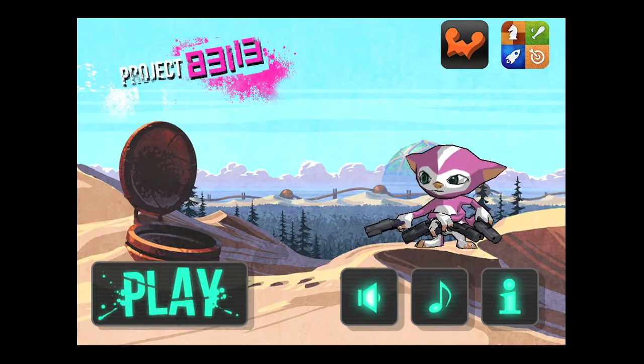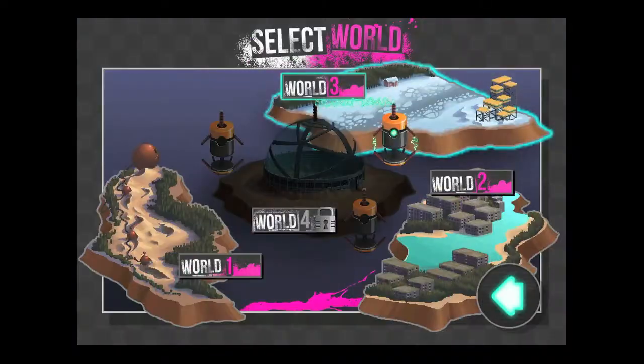Crazy Mike, crazymikesapps.com, with an iPhone app demo for Project 83113 by NCSoft. This iOS universal platformer game features a futuristic man vs. machine storyline in four different worlds of frantic shooting, dodging, leaping, diving, ducking, and wall climbing gameplay.